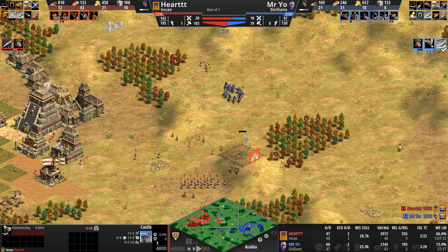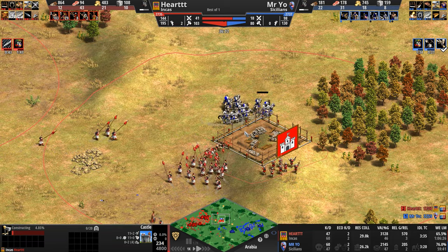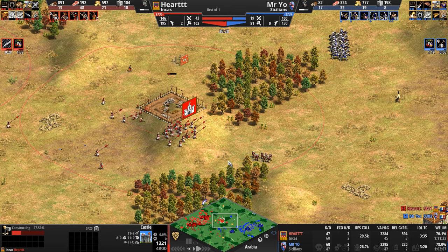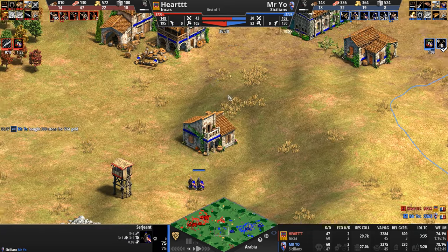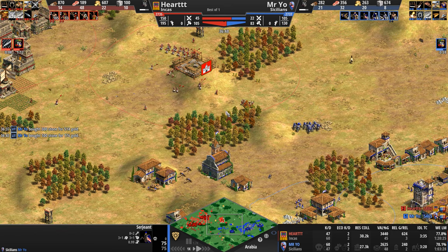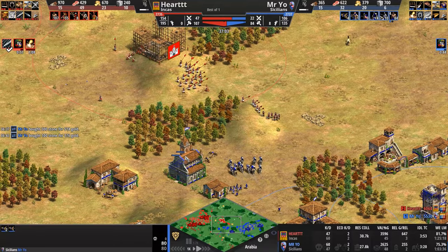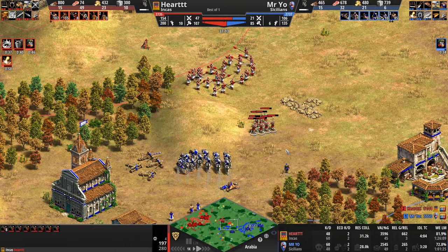Heart seems to be doing with the Incas what the Viper did with the Malay — building multiple castles and spamming Camayuks. Up to 31 Camayuks already. Mr. Yo is mixing in Sergeants — three base armor is a solid stat. There are also four Scorpions moving forward, the bane of all infantry and weak ranged units.